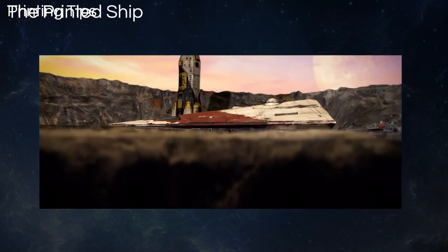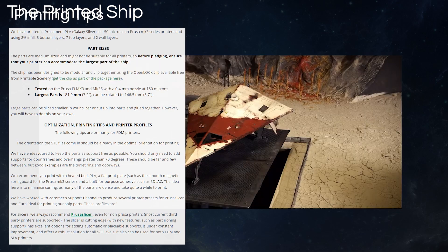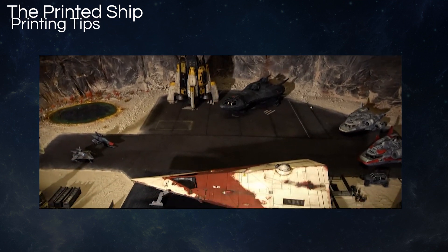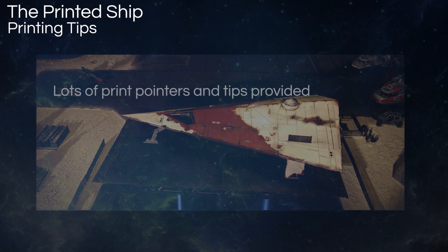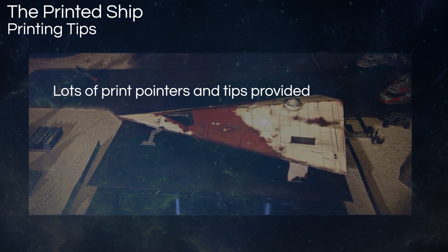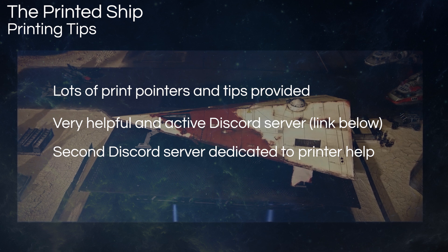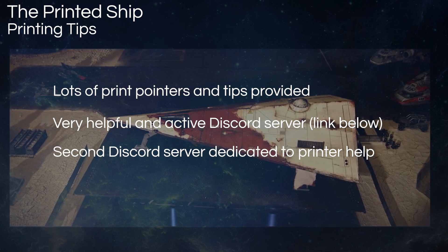Second Dynasty recommends printing with silver filament using an 8% infill, 5 bottom layers, 7 top layers, and 2 wall layers. The largest part is 147 millimeters at its widest, so if you have a smaller print bed you'll need to split that part or print at a smaller scale. There are more print specifications provided, including when to add supports and advice on bed adhesion. Second Dynasty has a Discord server with a very active community discussing printer tips, and there is a second affiliated server called Zormer's support channel for all 3D printing issues. Everyone on both servers is insanely helpful and friendly.